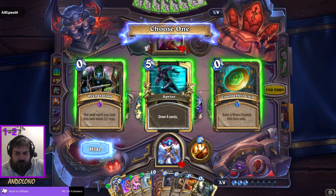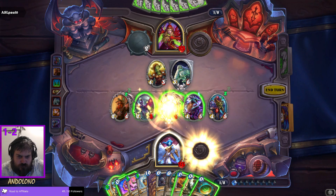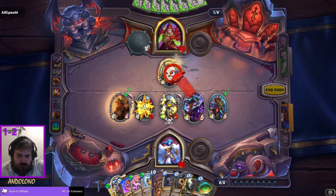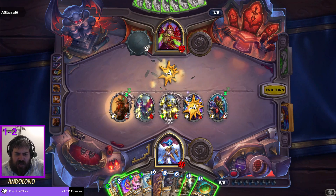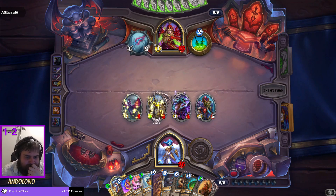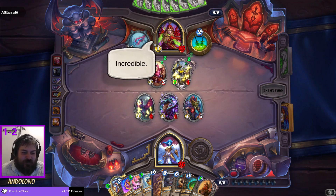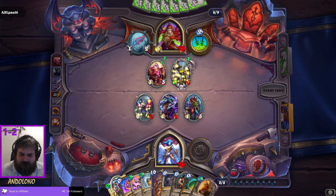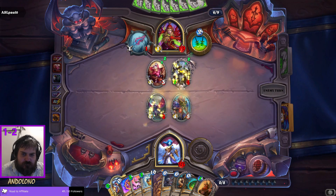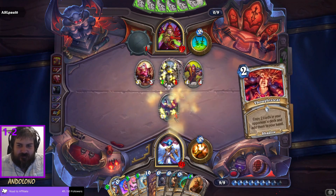I'll protect the seven. Do I want Brann back? I suppose I do. MCT — didn't play around it. I guess I entomb my Sneed's. That's neat now — and you've got C'Thun in your deck. Alright, this is deck building. You come back.